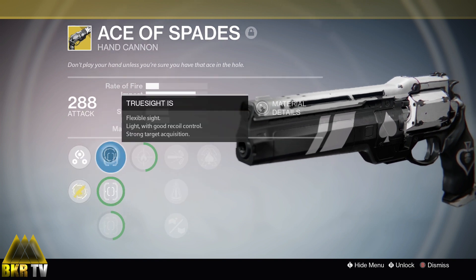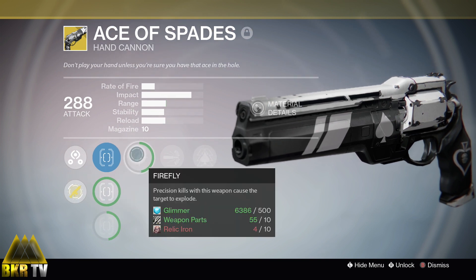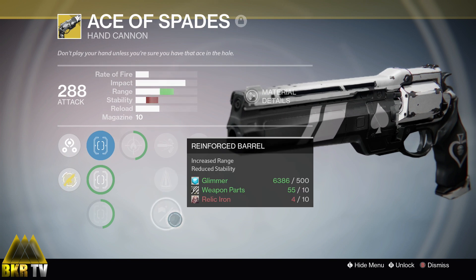You have the option to infuse, and for your sights you've got the True Sight, the Quick Draw, and the Steady Hand IS. Then the first single perk is Firefly — precision kills with this weapon cause the target to explode, which is brilliant if you're trying to clear out a big group of Thrall: shoot one at the front and it's going to take out the next few behind it. You also have high caliber rounds, perfect balance, and reinforced barrel.